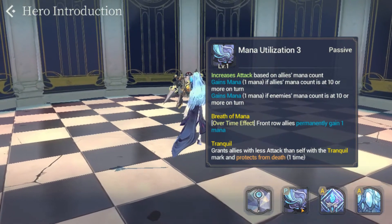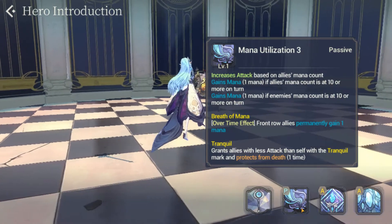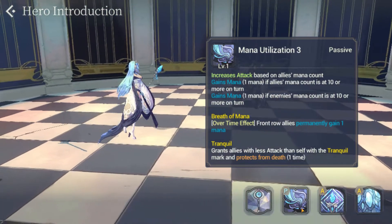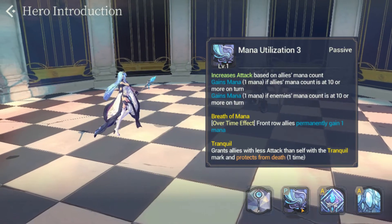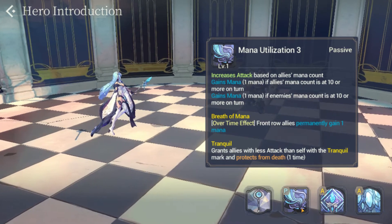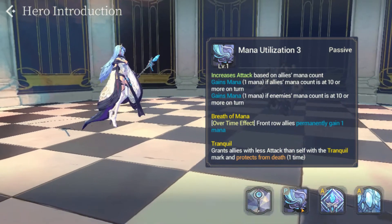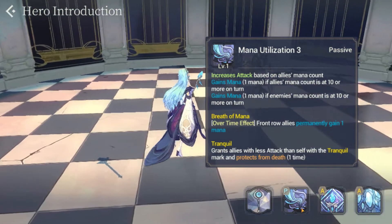She also gives Breadth of Mana. Most champions with Breadth of Mana tend to give mana to allies on the same row. However, Bathory being a back row champion actually provides permanent 1 mana gain to the front row allies — an interesting touch. Her last passive is Tranquil, which grants allies with less attack than herself a Tranquil mark that protects from death for 1 turn. This applies to most champions since Bathory has pretty high attack as an attack champion.